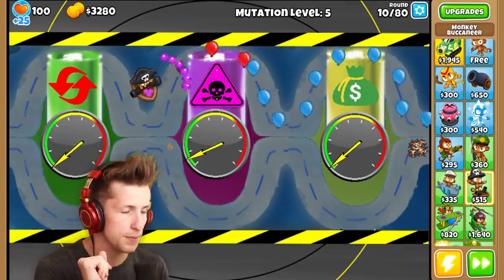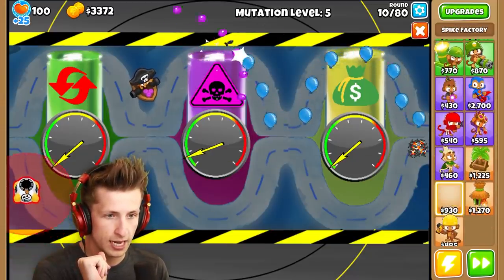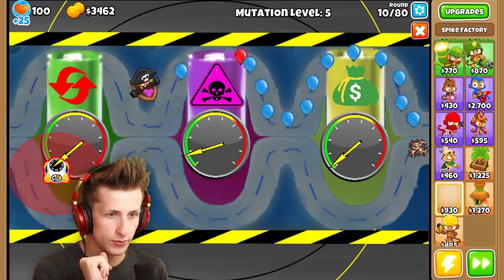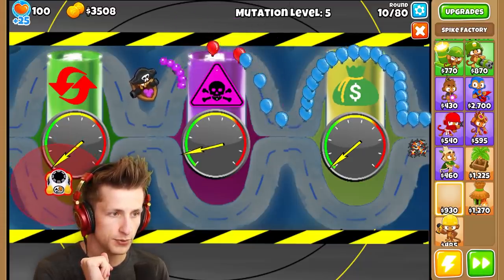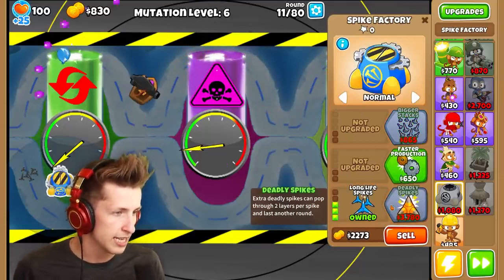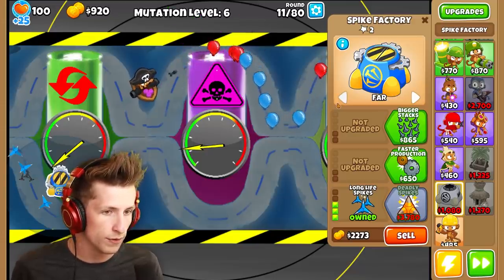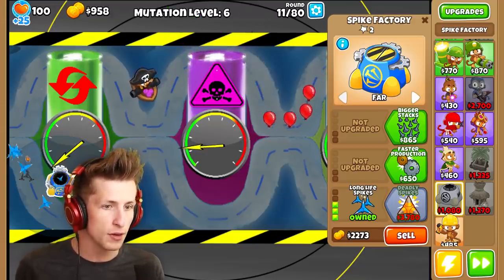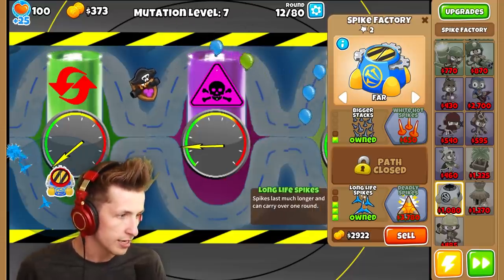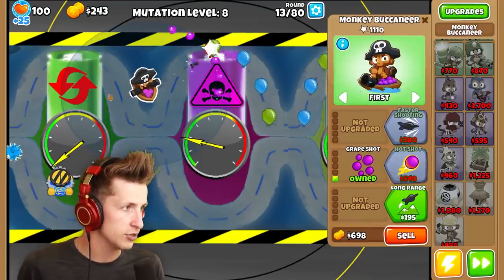We need to figure out where we want to be popping balloons. I want to put down a spike factory right here. I probably want it right here, I think. And then I want to get long life spikes, because that's going to be nice. Do I want smart or far? I want far — I want them to be popped right there. Then I want bigger stacks and white hot spikes as well. As you can see, this arrow is actually coming up a lot faster now.